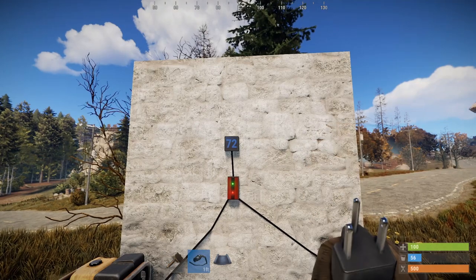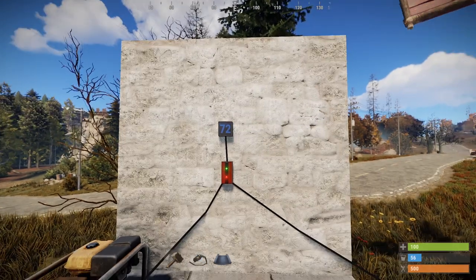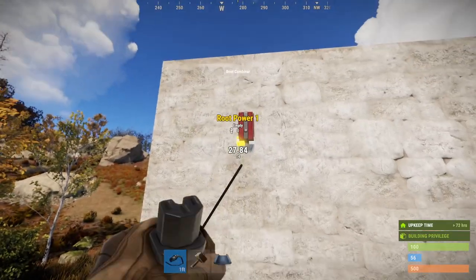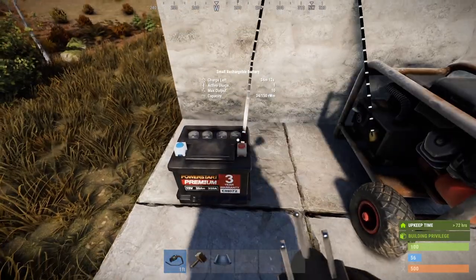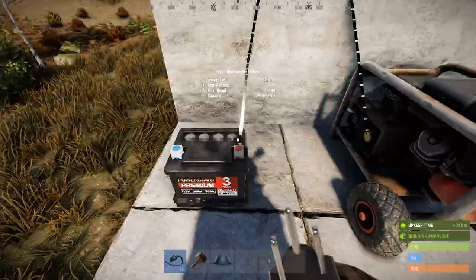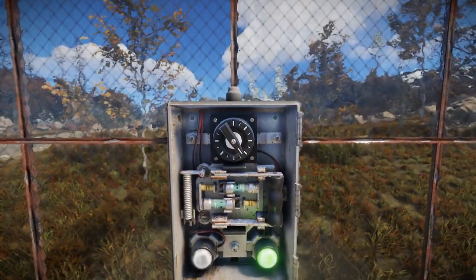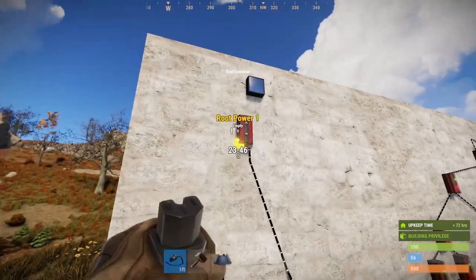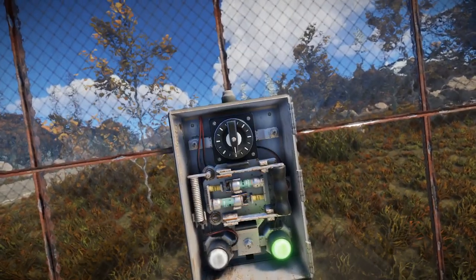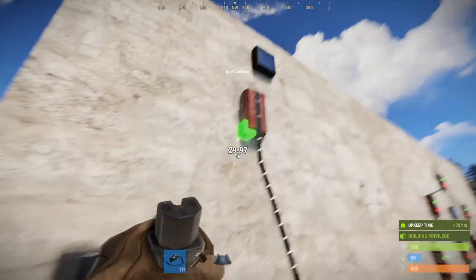The root combiner is as literal as it sounds — combines two sources into one. Two sockets on the underside take power from any power source: solar, turbine, generators. They can also take charge from a battery, but they will constantly drain the battery even if that power isn't being put to use. There's no need for it to be from just one source of power; you can mix and match. If the component you're connecting doesn't produce power itself, then it simply won't plug in.